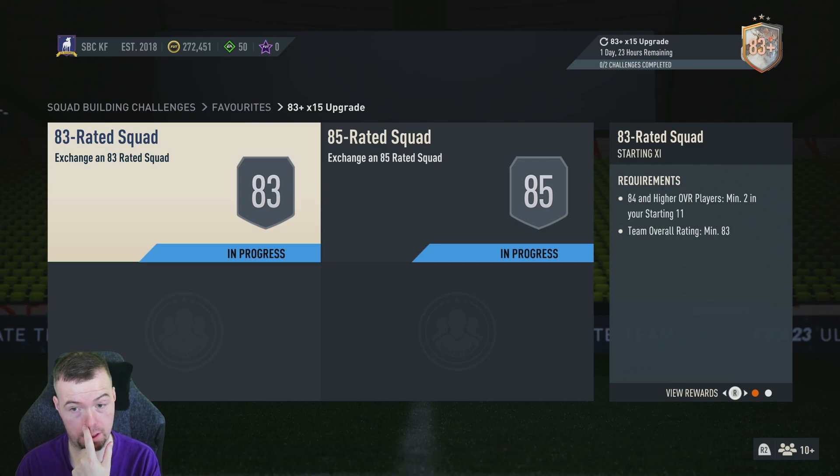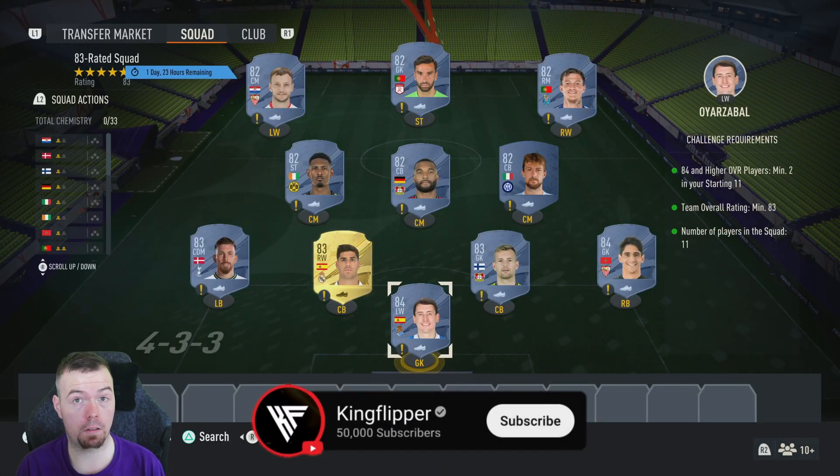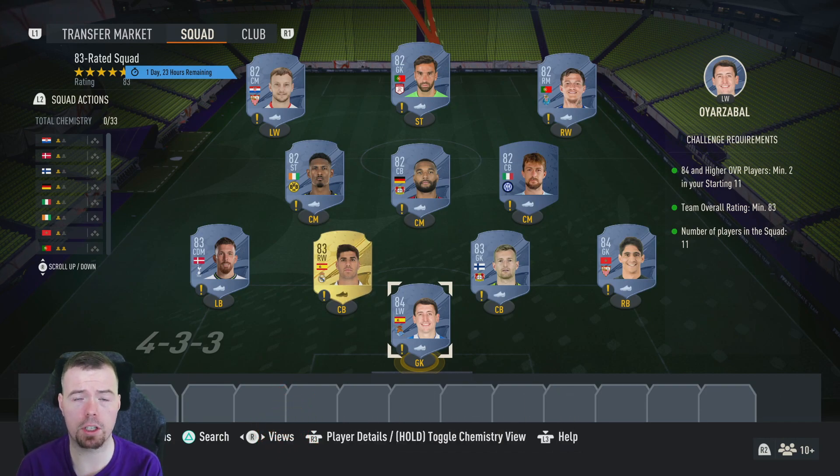The small rare mix has bronzes and silvers, but don't forget you can throw bronzes and silvers into the smelting upgrade. Just to let you know, these prices are current but prices always fluctuate — I'm going to do this SBC and we'll see what we get at the end.